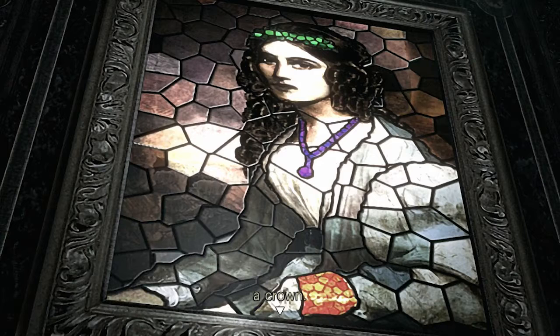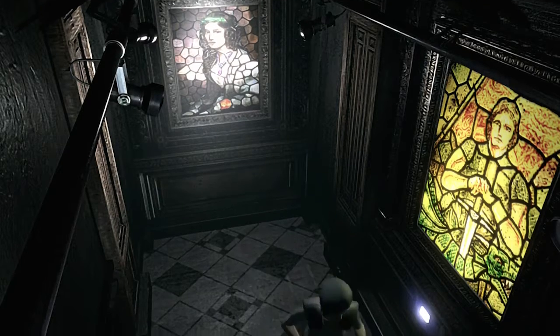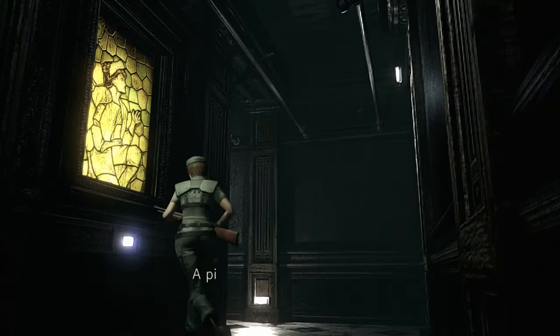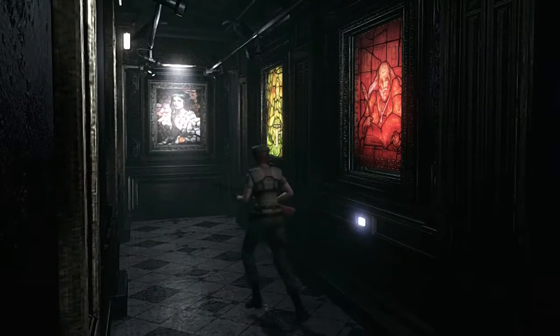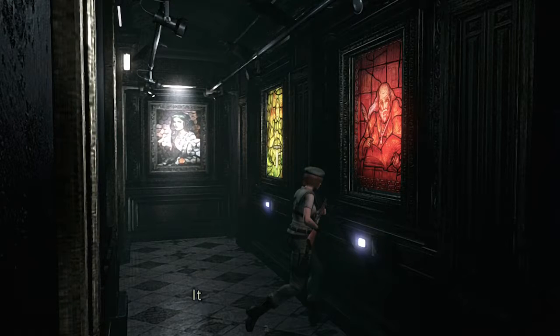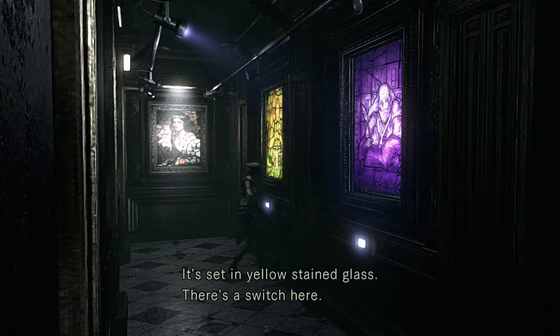There's a switch at the bottom of the picture — press it. No. Okay, so it looks like we need the green crown, which is this one. Green crown, and we need a purple necklace.